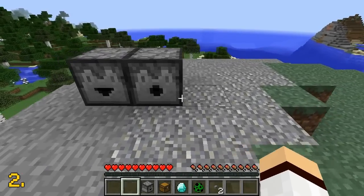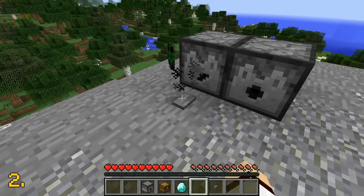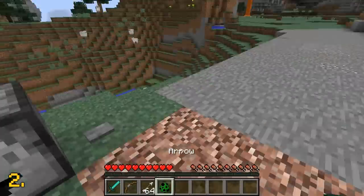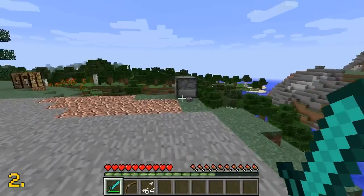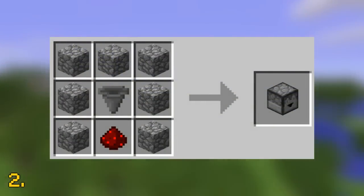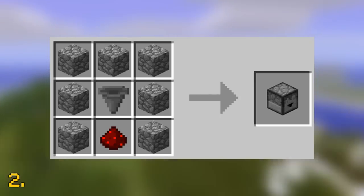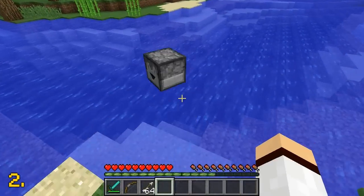The dropper, not to be confused with the dispenser, is a block that was added in the Minecraft 1.5 update that is used to eject items or push items into another container such as chests. Did you also know that during the snapshot phase of Minecraft 1.5, the dropper actually used to have an old crafting recipe? Currently, the dropper is crafted by using 7 cobblestone and 1 redstone dust at the bottom. But during the snapshot phase for Minecraft 1.5, the dropper was actually crafted by using 7 cobblestone, 1 redstone dust, and an additional hopper in the centre. Then in the final Minecraft 1.5 update, the crafting recipe was changed to what we have today.